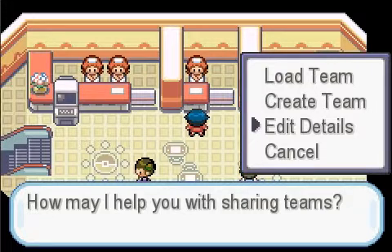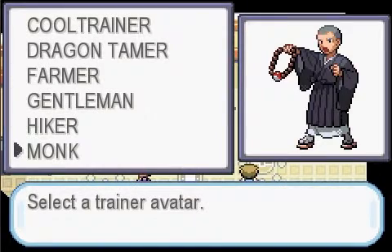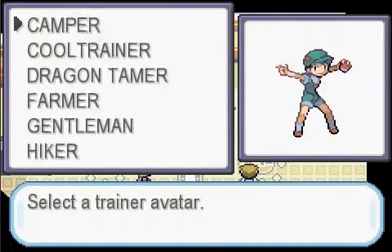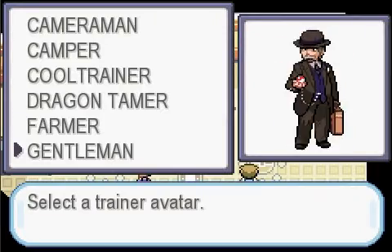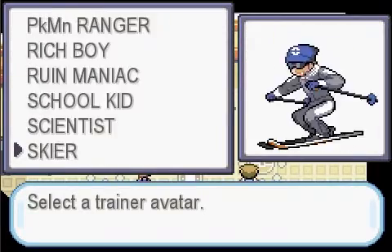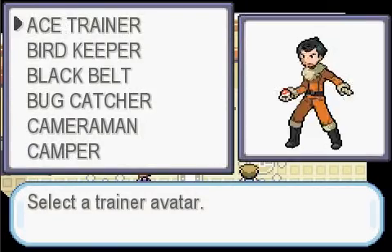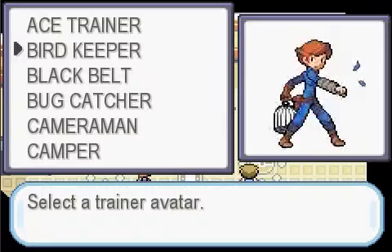You can also go to 'Edit Details.' I'm pretty sure that if you're past this point, you already went upstairs to the communication room and made your avatar and stuff like that. You go to your avatar or your favorite one. There are different ones for guys and girls — I'm pretty sure there are super different ones, but I just made my guy a guy.